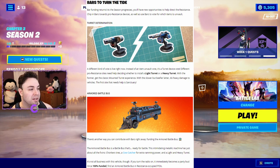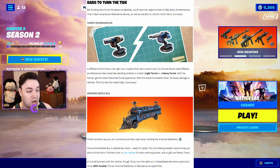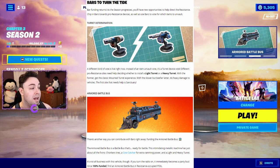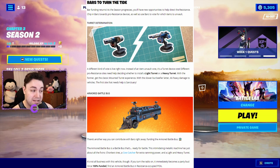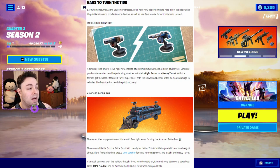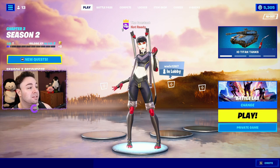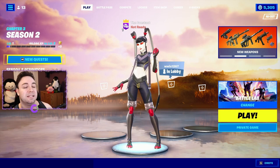The armored battle bus is another way to contribute with bars right away. It's a battle bus ready for battle — an intimidating metallic machine with chonker tires, a cow catcher for extra ramming power, and both light and heavy turrets. Turn the radio on and it immediately becomes a party bus. Once 100% funded, find an armored battle bus in resistance-occupied POIs.